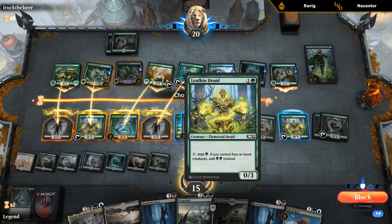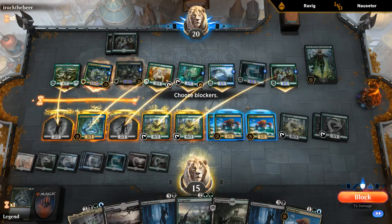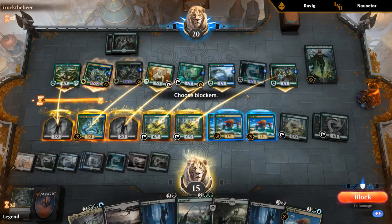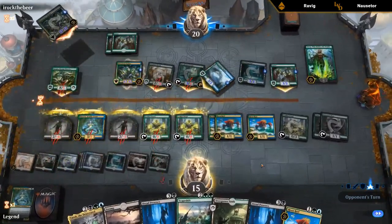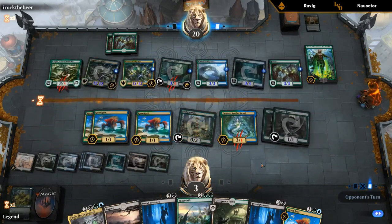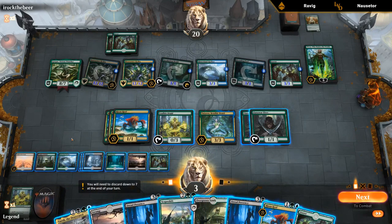Do we get to untap? We do. If we can, we want to get double Dread Presence in play with Yarok and then Scapeshift, but that's going to be difficult. How much mana do we have — four, five, six, seven, eight, nine, ten, eleven, twelve, thirteen, fourteen if we play a land. So we can play Yarok, play Dread Presence, play Scapeshift. That's the way to go — five, eight. We don't have the mana to also play Risen Reef, so we'll play Yarok.